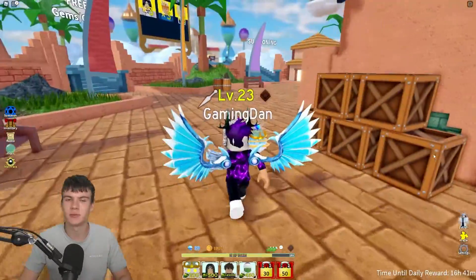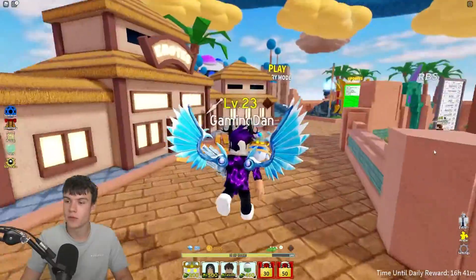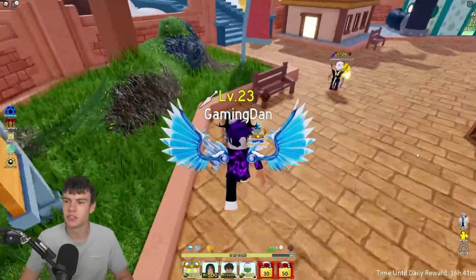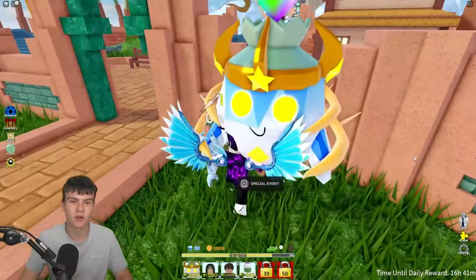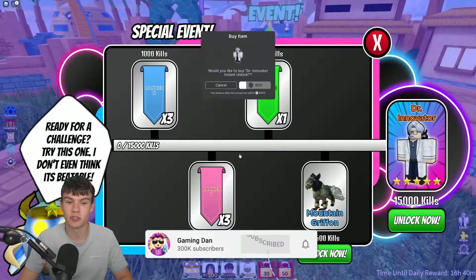Alright, here we go inside All Star Tower Defense. What's new in this update? They've removed the past event and the item you got from that is now tradable. There is a new Doctor Innovator event — that's our new event right now — and there's also a new mission and new mount. Here it is, the Doctor Innovator special event, and it's looking really really cool.